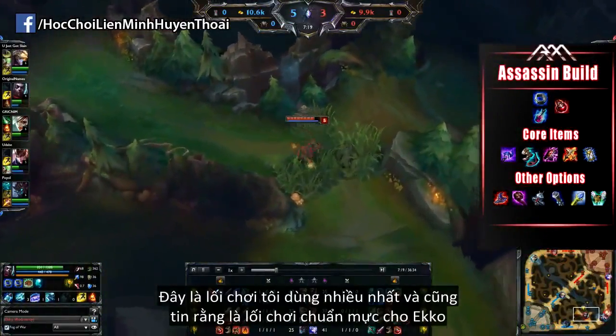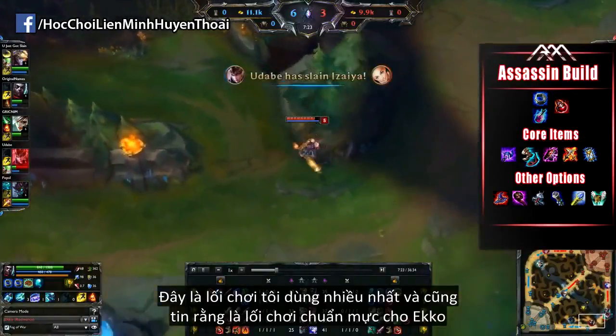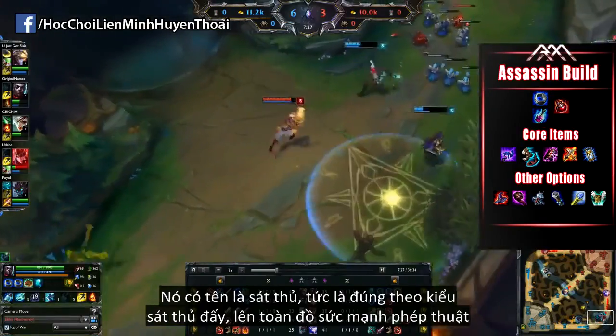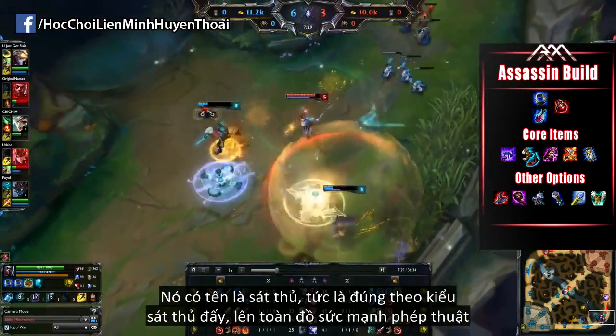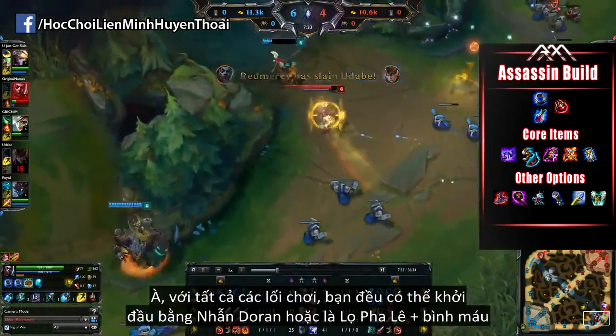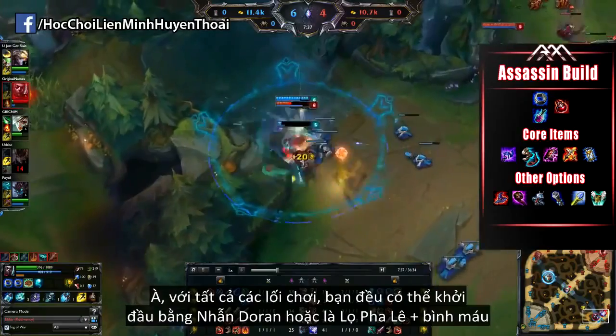This one is going to be the build you'll be seeing me use most often on Echo, and I truly think is going to be the standard build. This one is titled the Assassin build for the obvious reason that it truly is the Assassin build, building raw AP damage on Echo and really utilizing his full damage output in a single rotation. For all the builds, you're going to be starting off either with a Doran's Ring and a few potions, or with a Bottle and a few potions.